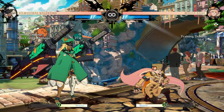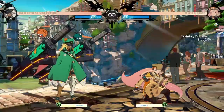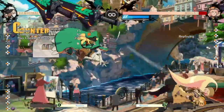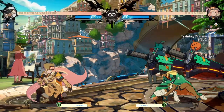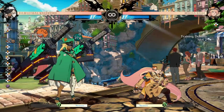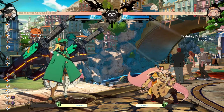Beyond 6P, she has other very reliable anti-airs. Her 5P is very good at stuffing a lot of different approaches, especially instant air dashes — this comes into play against characters like Milia or Chip quite often, which are characters people very often struggle to anti-air. Her 5P is so fast and hits so high up that it's a pretty reliable check, and you get a full conversion off of it. You also have her JP, which is fantastic, plus air throws, and even her amazing dash speed to just reposition out of things. There are so many ways to control the air with this character.